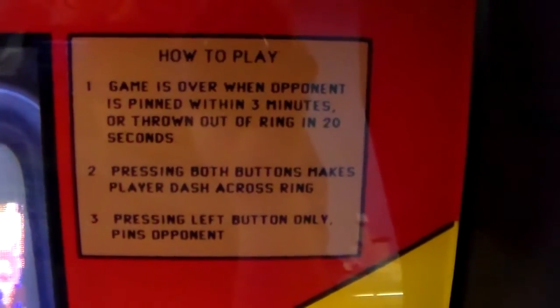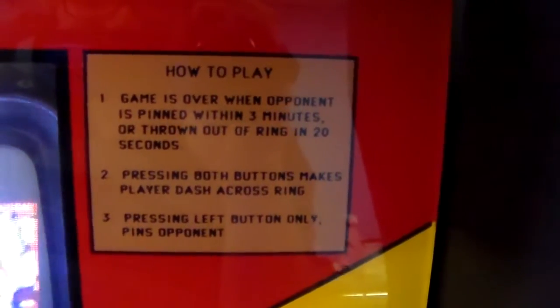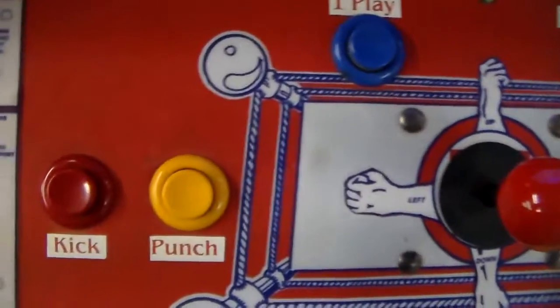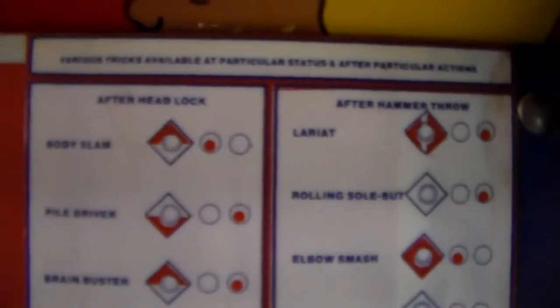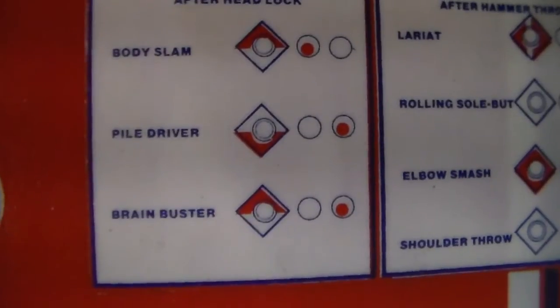How to play: the game is over when the opponent is pinned within three minutes or thrown out of the ring in 20 seconds. Pressing both buttons makes the player dash across the ring. Pressing the left button only pins the opponent. The left button is the punch button, the right button is the kick button, and it's ambidextrous so it works the other way on the other side. Various tricks are available after particular actions — so if you put them in a headlock, you can hit up and punch to do a body slam.